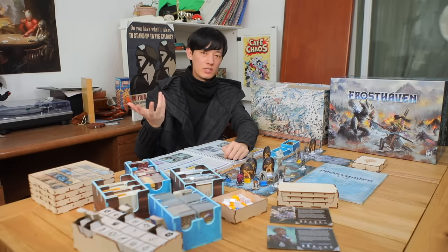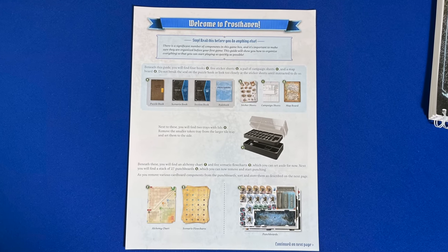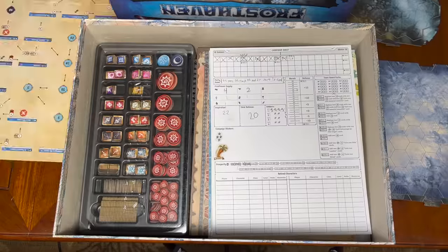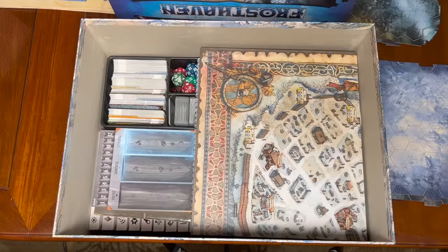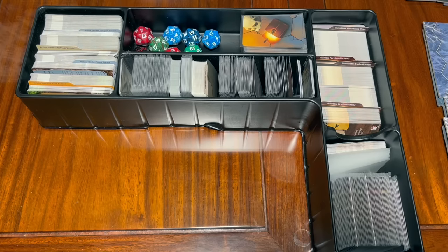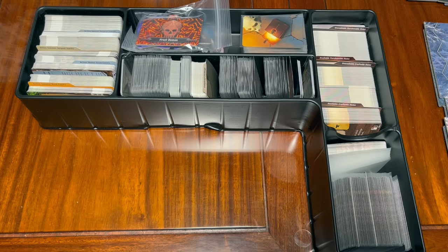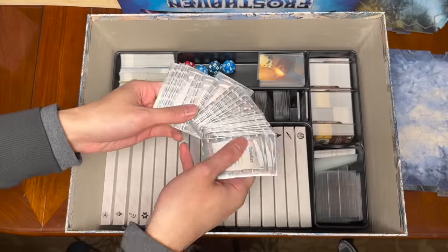Last but certainly not least for component improvements is the included insert. Just like with Jaws of the Lion, there's a getting started guide that tells you to stop and follow its instructions to organize everything before playing. I followed it step by step and found it covers literally every component in a clear and succinct manner that heeds the order you'll be seeing components as you pull everything out of the box. When you're done, it all works surprisingly well — a massive improvement over Gloomhaven where basically nothing was provided. In Frosthaven, there are trays for all tokens and overlay tiles plus slots and dividers for all card types, with extra space if you want to sleeve the commonly shuffled cards. That extra space is also necessary as you open envelopes, frequently adding extra cards to existing decks or gaining new decks.